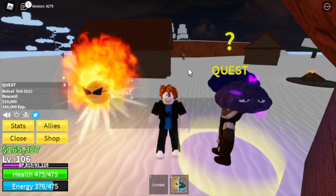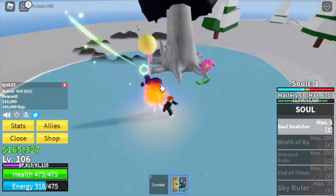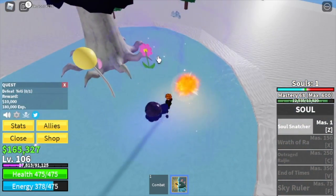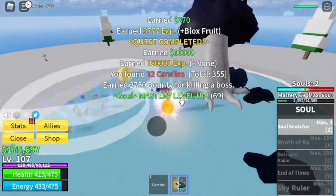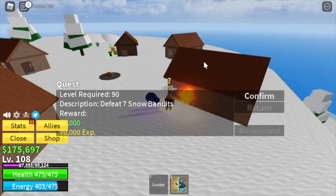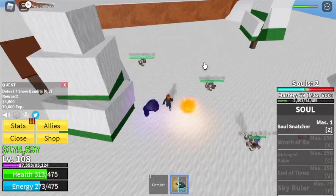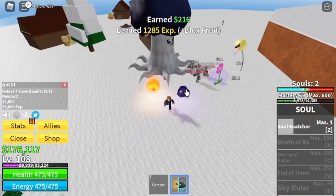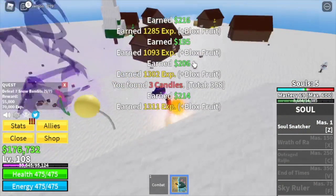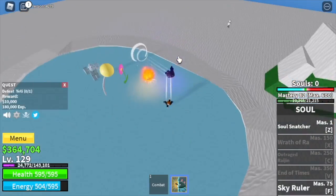We're going straight to the mini boss here, the Yeti. This route is basically great for PVP and boss fights. After the Yeti, go back to the snow bandits — don't server hop yet because we really want to unlock the other skills. Lure five at a time; you need seven to finish a quest. If you have a chance to beat the Yeti, go for it. The goal in this island is to reach level 130.